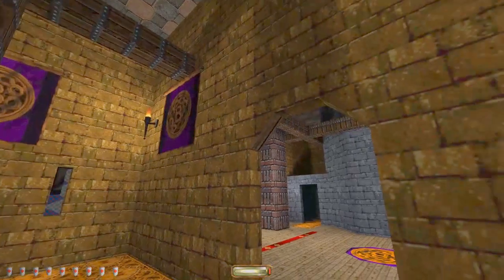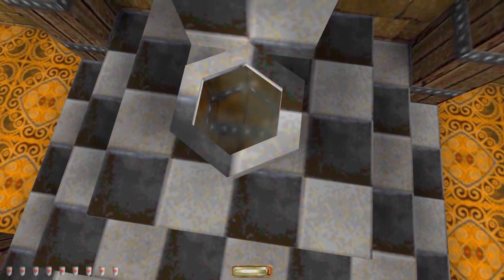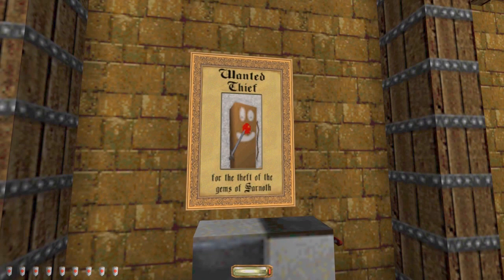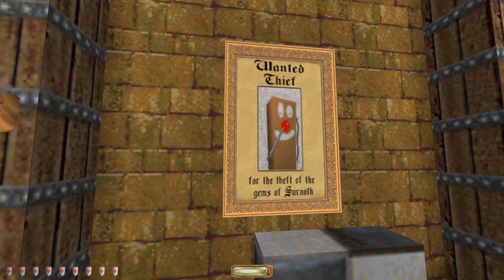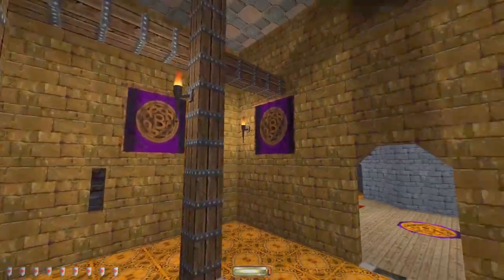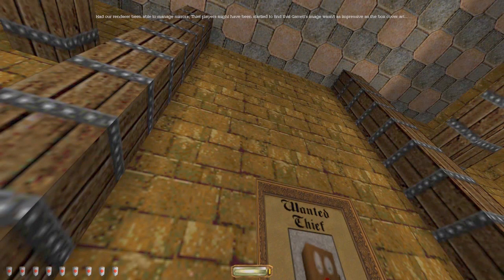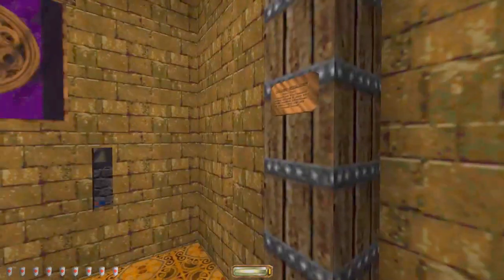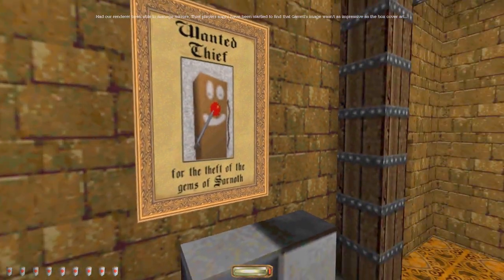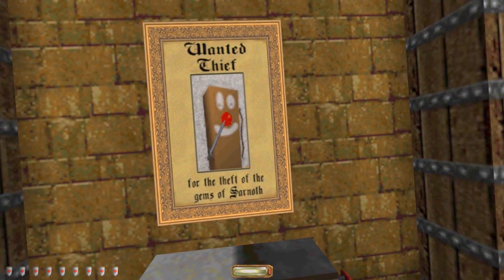It's a throne room. How pretentious can you get? Ah, that kind of throne room. 'Wanted thief for the depth of stolen Garnath.' Oh, here we are. 'Our renderers were able to manage mirrors. Thief players might have been startled to find that Garrett's image wasn't as impressive as the box art covered.' So apparently this is actually what Garrett looks like right now — he's just a giant stick, a giant plank of wood.